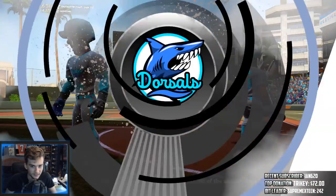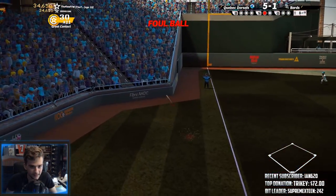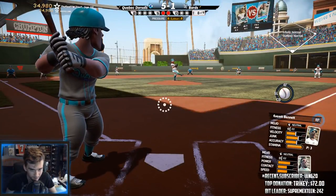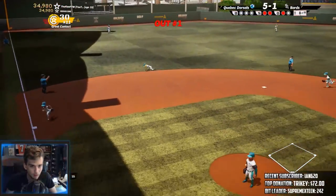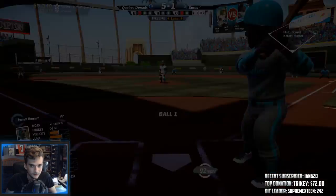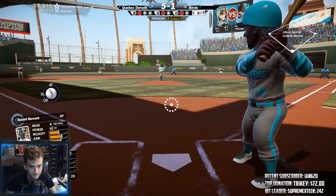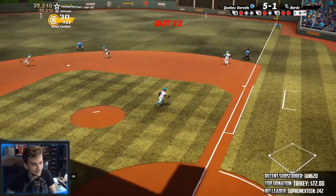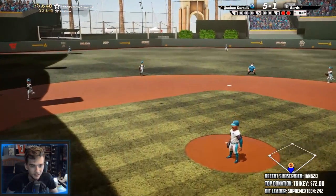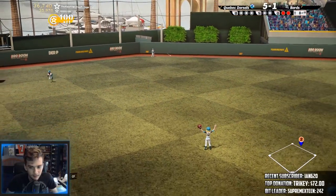Oh nice hit — I don't know if it's gone. Yes it is! Another one straight away center. Five-one — looks like bumping up the difficulty definitely made it harder. I wonder if anyone's gonna have like unrealistic stats, like a hundred home runs after we sim and all that. That was a nice hit, just early. Foul ball. Oh, nice catch — is this the eighth? Yeah, it is the eighth. I want Vegas to win it all, I'd be really happy with that.